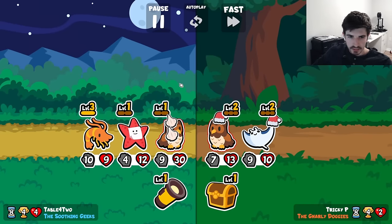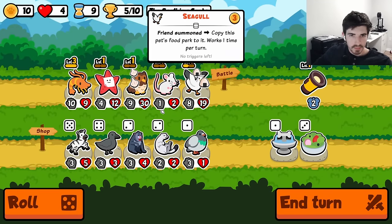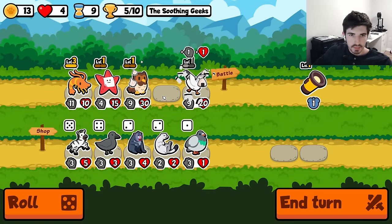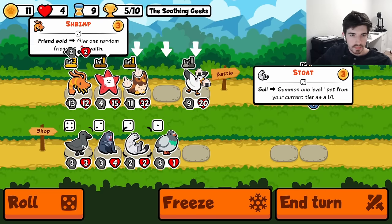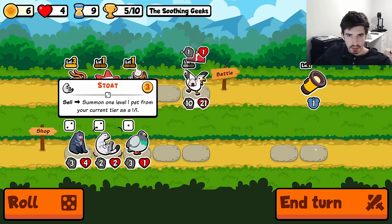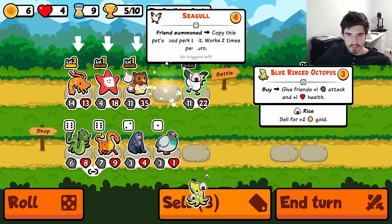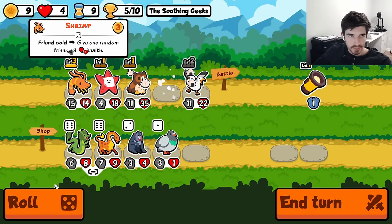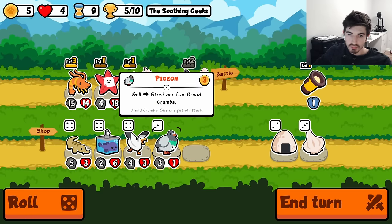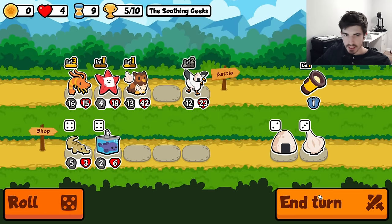What the heck are you building? Can't even tell — weird force squad or something. Alright, sell you. Then we level you so we refresh all of your triggers, and then we keep cooking. We sell. One more buy-sell, and then throw in a seagull. I like where we're at right now — I think this is very good.